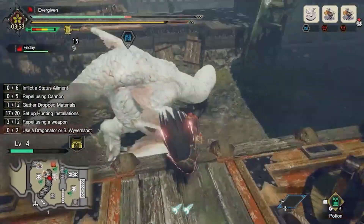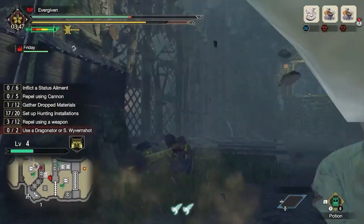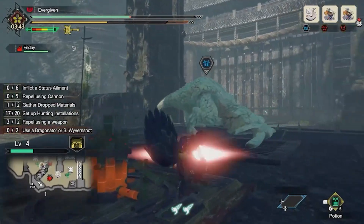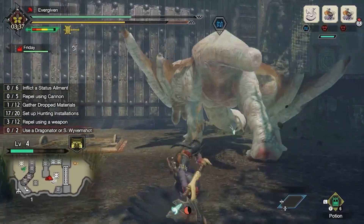The Old Mother and the Crimson Glow Valstrax were far better post-game content compared to the Rampages. Apexes gave their unique materials for Rampage weapons from their own regular quests, and that's been it. The Red Stronghold, by the time of this video, has become nothing more than a dead map for a dead gimmick.